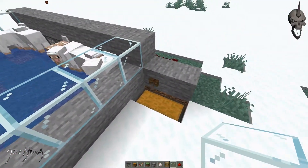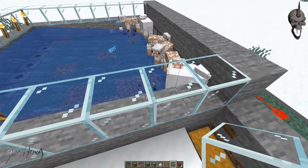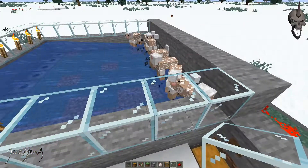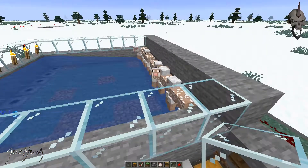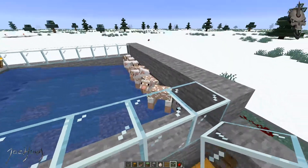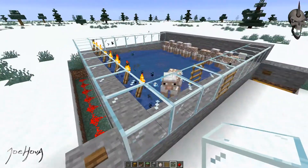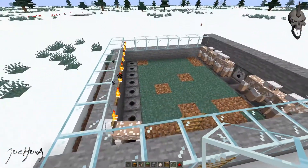And then you just come over, crack the button, and it automatically shears them. Now this is only going to work on 1.14 because of the dynamic where you can put a shear inside of each one of these dispensers to dispense the shear and shear the sheep. Then you simply turn the water back off, and you go.